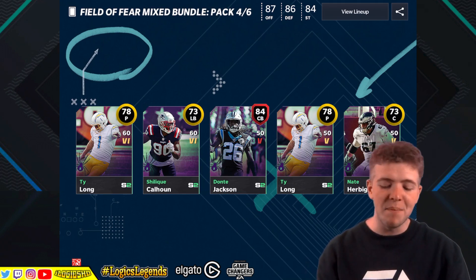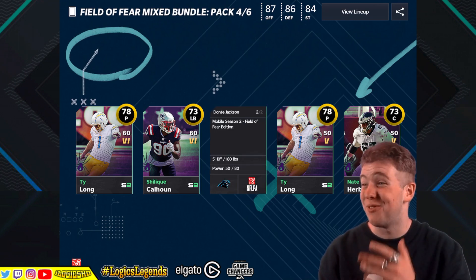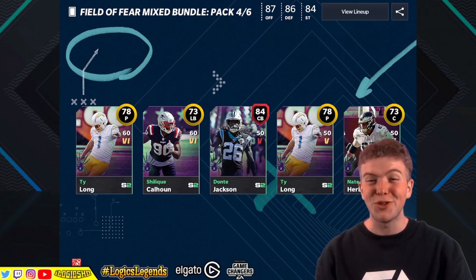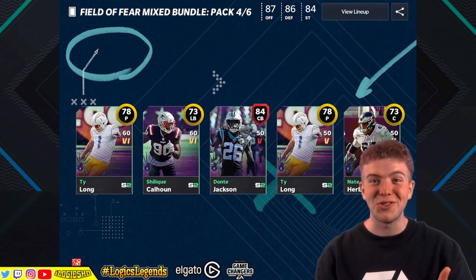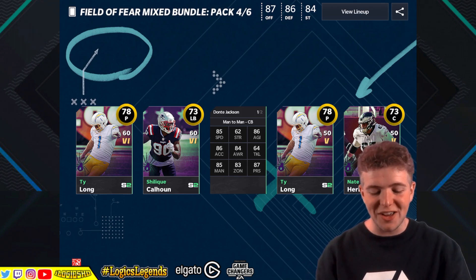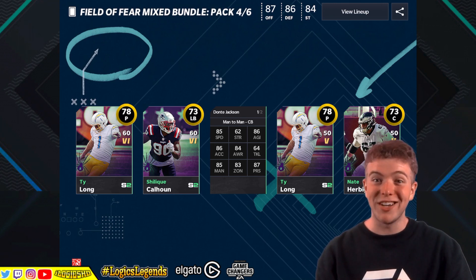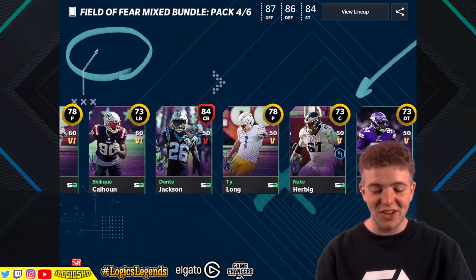Hold tight - Don'tae Jackson, 84 cornerback there for the Bengals. I said Jaguars - I'm joking, it's the Bengals. I must be late, I'm just going to play football, or soccer as the Americans call it. Your boy's tired. Don'tae Jackson: 85 speed, 86 agility, 86 awareness, 84 strength, 86 acceleration, 84 catching - that is a good looking card. My brain stopped working, it's really gone downhill.